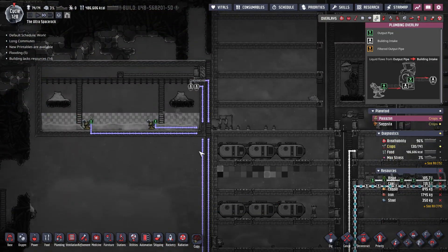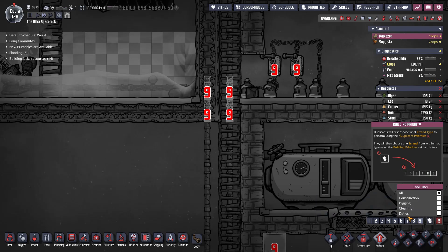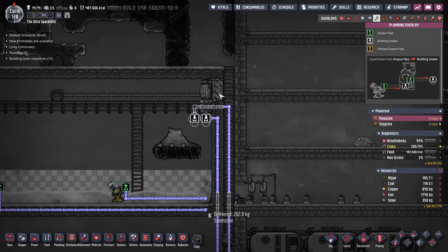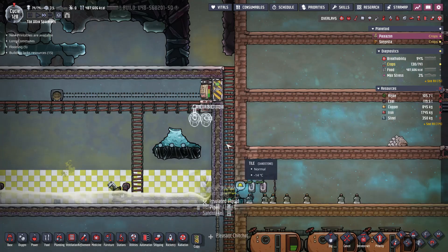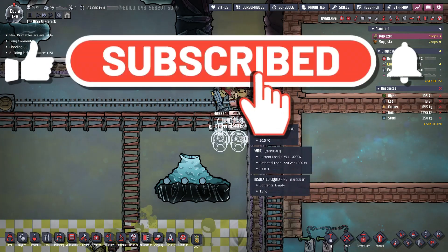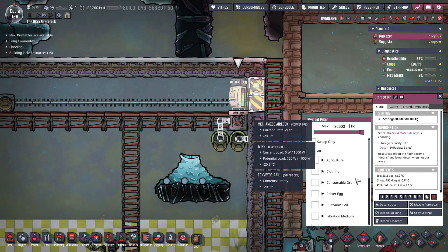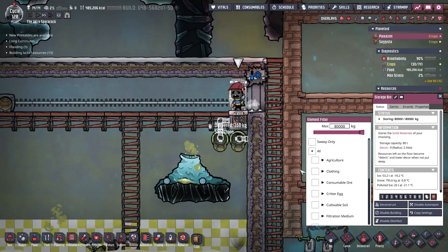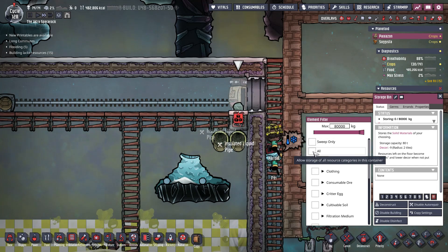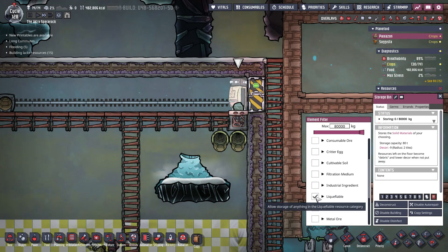We just need to connect these two up and prioritize — it's already prioritized pretty much so they're going to crack on with that. This door needs to allow them to get in there to complete all of this. It's obviously very cold in there — what have we got? No ice, polluted ice. If we do that it drops it on the floor and then I'll just turn on liquid storage again.